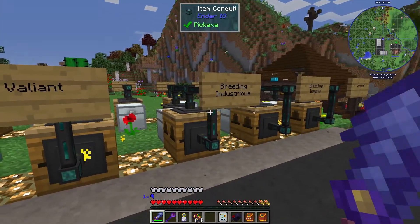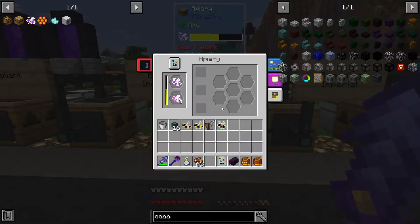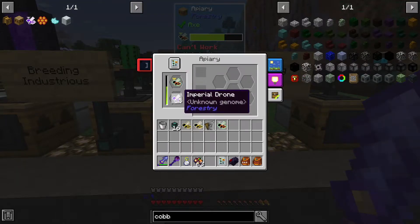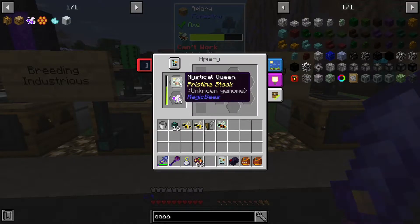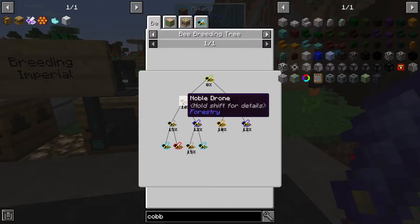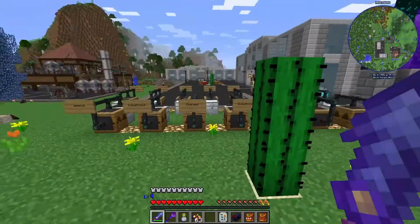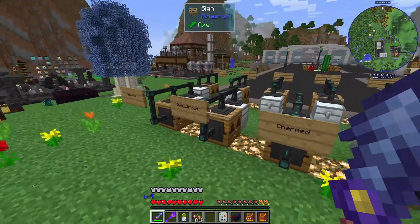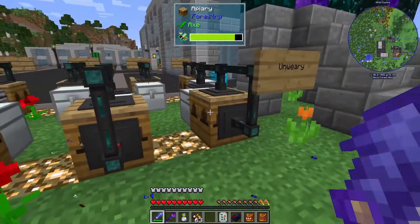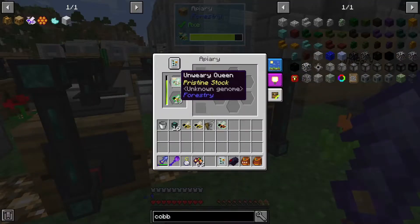We've also got valiant bees. Now imperial and industrious bees - I forget which one's which - but I'm trying to do the looping thing here. I've got this random mystical queen and I'm going to loop through a bunch of imperial drones and end up with an imperial queen that's pristine so it will never die. Industrious came from diligent, which is just a chance between common and cultivated, and unwary which was diligent and cultivated.